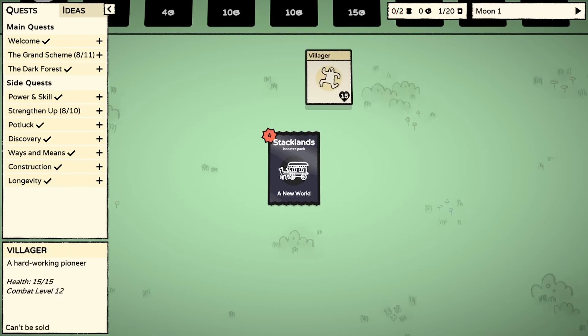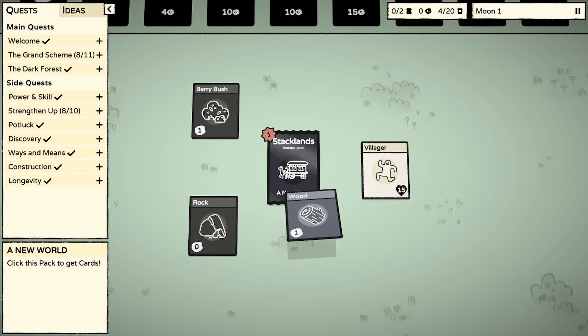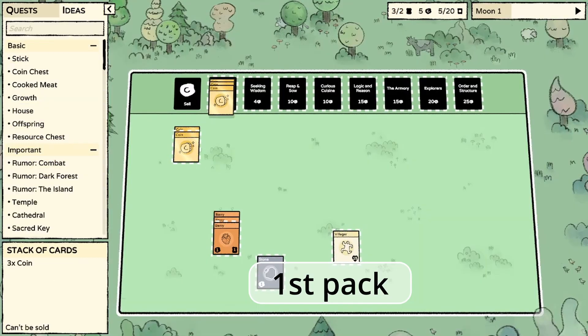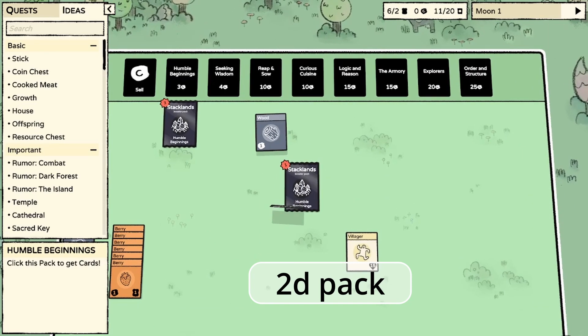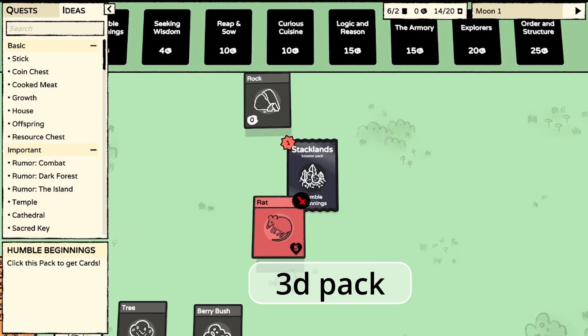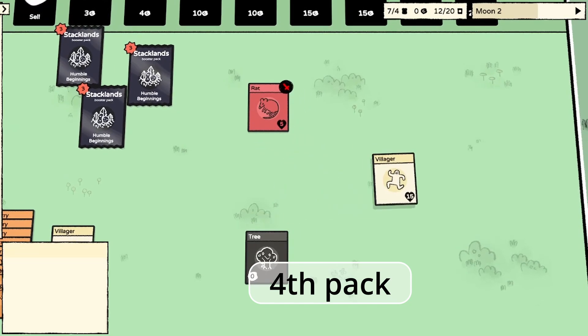Starting pack of New Game of Staglands contains a villager, but how do you get a second one? The answer is simple: buy card packs. It doesn't matter what kind of packs you buy — it is guaranteed that the 7th opened pack will contain a villager, but in my case 4 was enough.